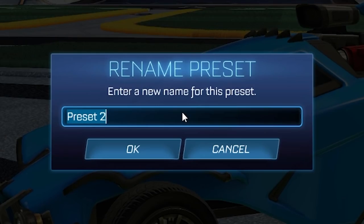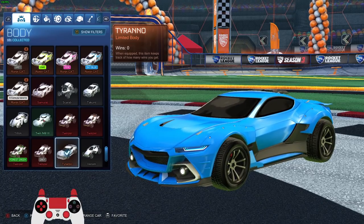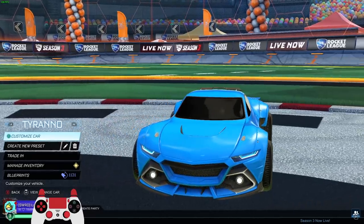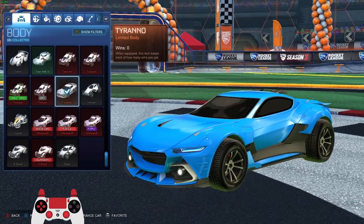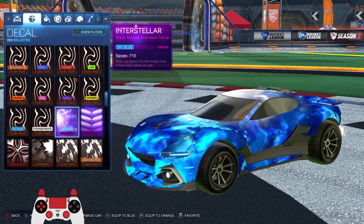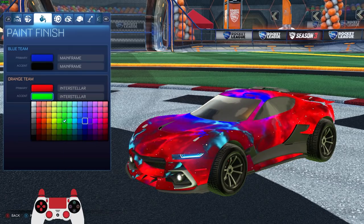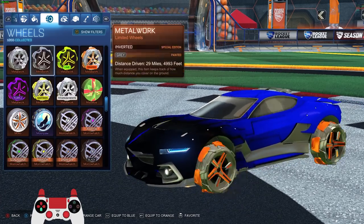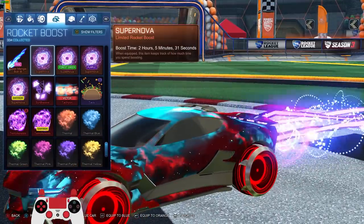We're gonna call it Tyranno. Not the Octane — who uses that stupid car? We're gonna use Tyranno, baby. The latest, the greatest, the 2022 Rocket League Tyranno. And we are going to customize it to look a little bit better than it currently does. Let's see what we can throw on this bad boy.